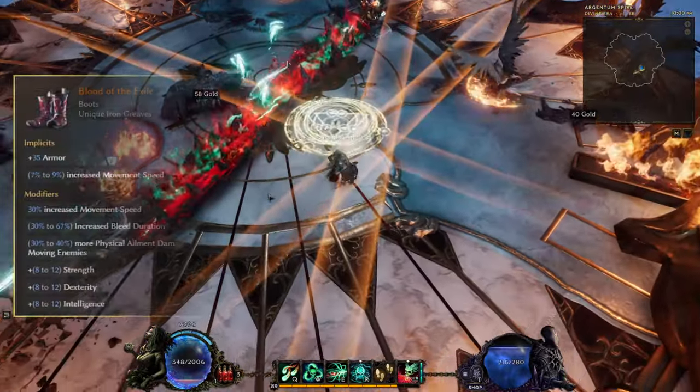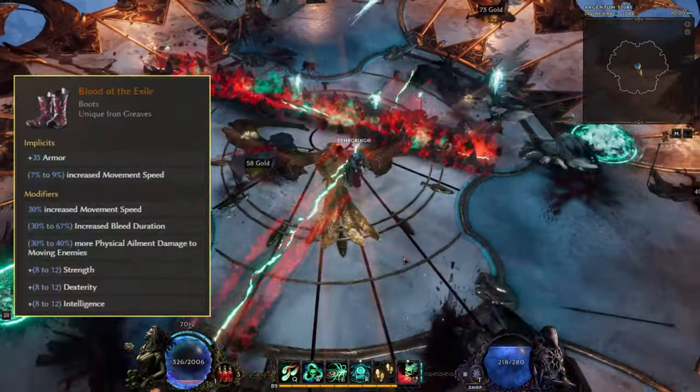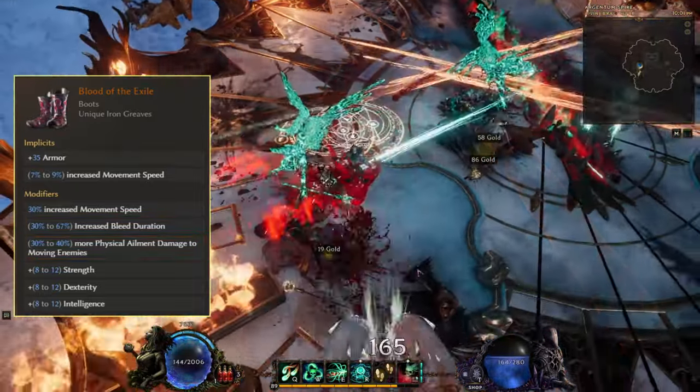Another great item for this build is Blood of the Exile — a perfect fit as it both increases bleed duration and makes enemies take up to 40% more damage from bleed while moving.